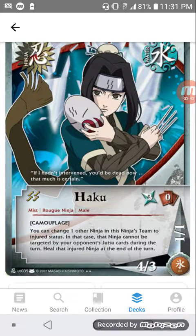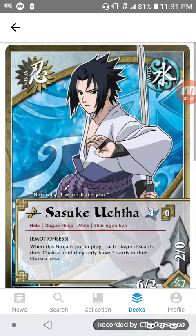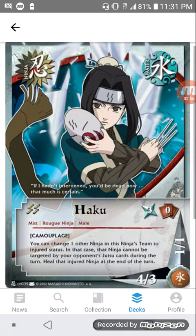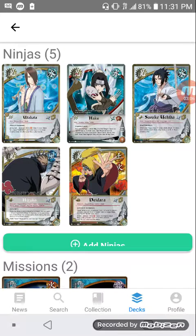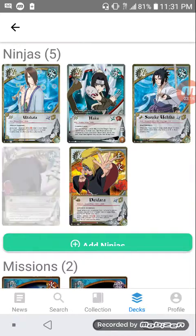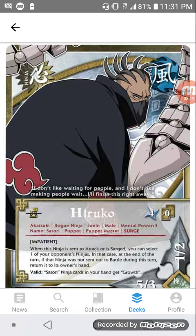Here are some rogue ninjas. As you can see in red where it says 'miss rogue ninja male,' it says rogue ninja. That's a misprint — it has to be, because it should still apply. When I made the card, every other ninja has 'rogue ninja,' so that should still be a misprint and still apply.